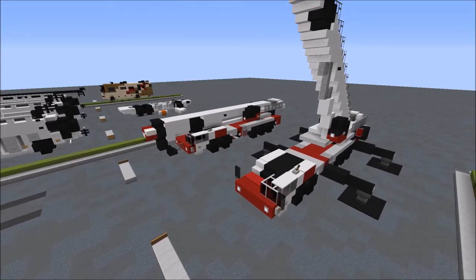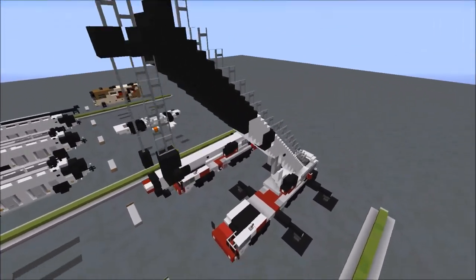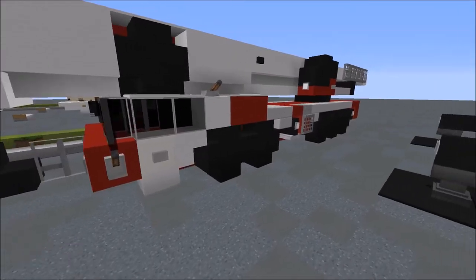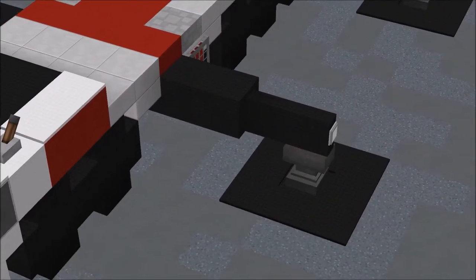So we have two different variants we'll be looking at today. This is the transit version with the boom retracted, and here we have the boom extended and the hydraulic outriggers out to the side to stabilize the crane. I'll be first showing you how to build the base, then the stowed boom on top, and finally the extended boom with the stabilizer legs out to the side.